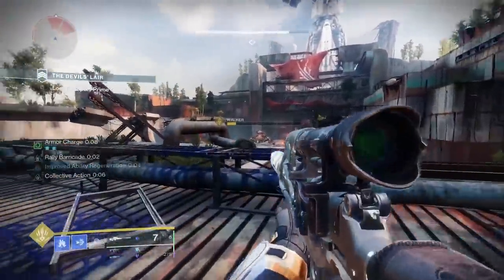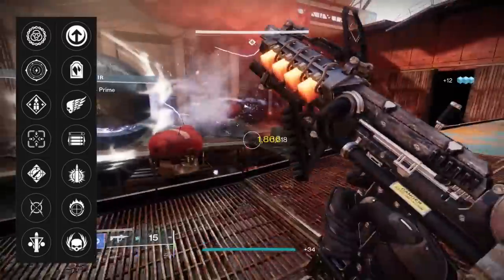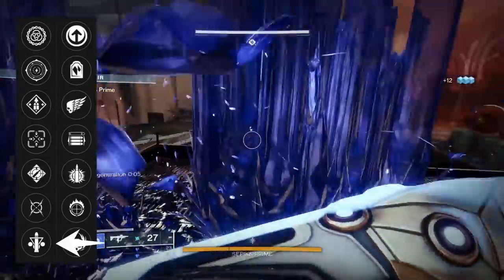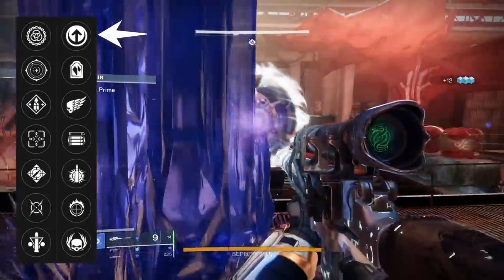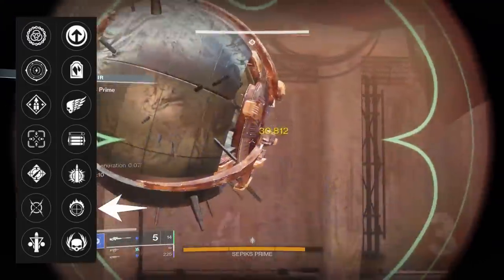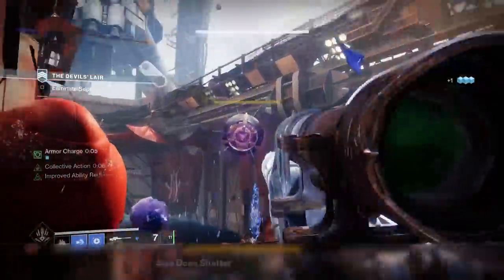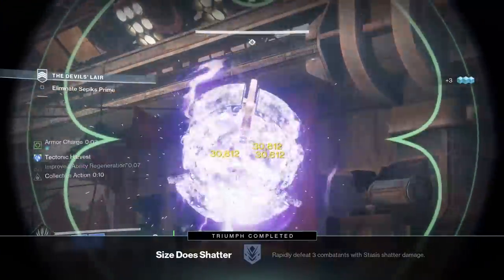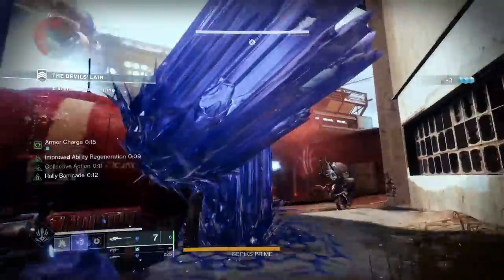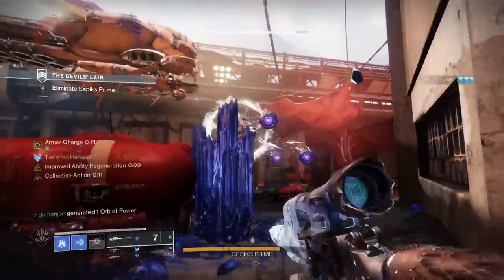Speaking of good damage, when taking a look at the perks, we have plenty of options to make that an easy reality. The first column features both Overflow as well as Triple Tap, with those perks being paired with Collective Action — which is just phenomenal with Elemental Charge — as well as Focus Fury. If you're going for a specific Stasis build, Collective Action is a no-brainer because it's a constant 20% damage buff that you will always have without needing to ramp it up. Otherwise, if you're going for more general gameplay, Focus Fury will do just fine.